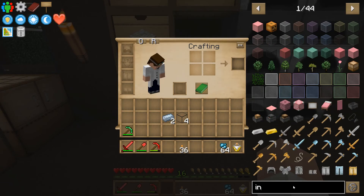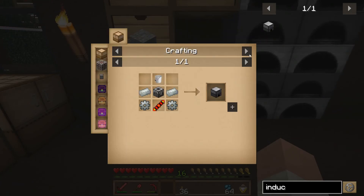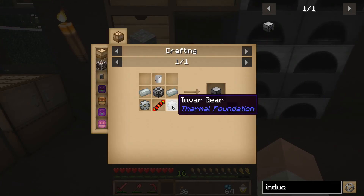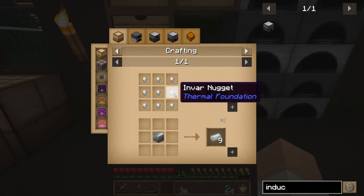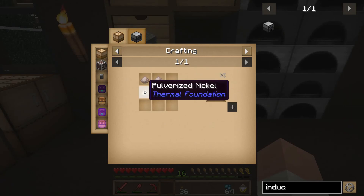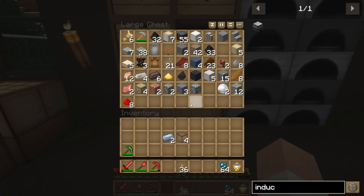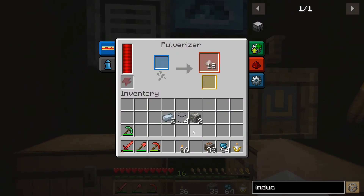It is going to allow us to do a lot of the alloys and stuff, which is going to require envar. How do we get envar? Envar blend — we're going to have to pulverize some iron and some nickel. We've got iron being pulverized right now. Do we have some nickel? We do.